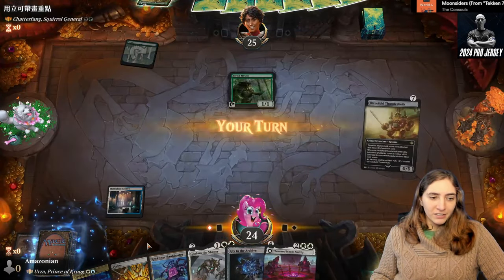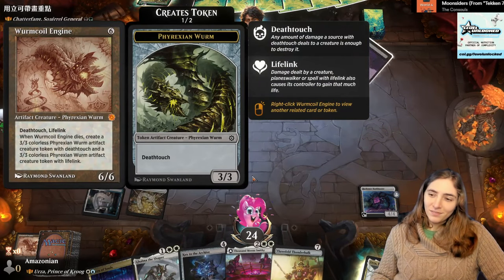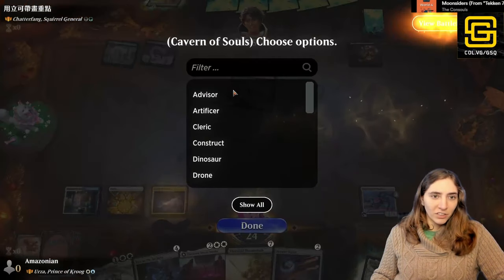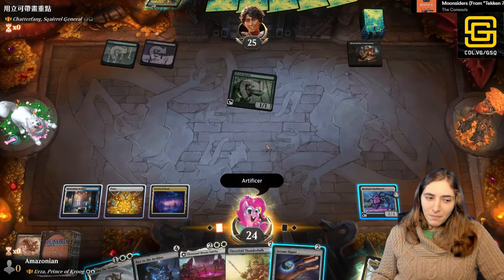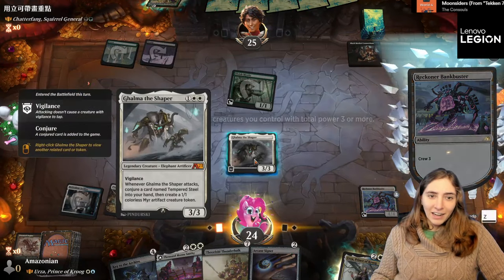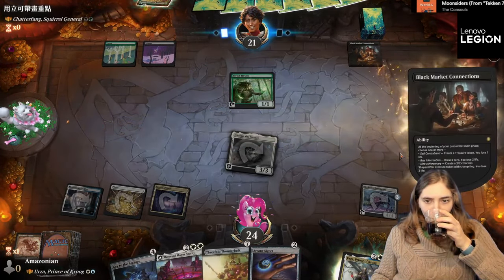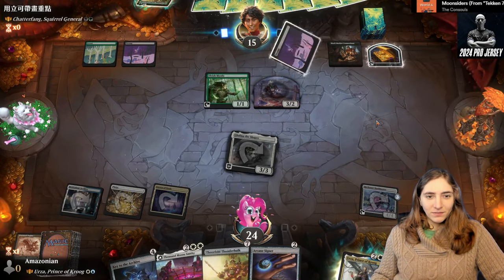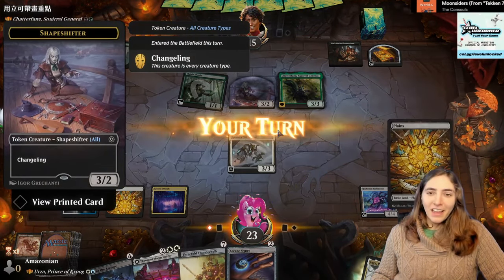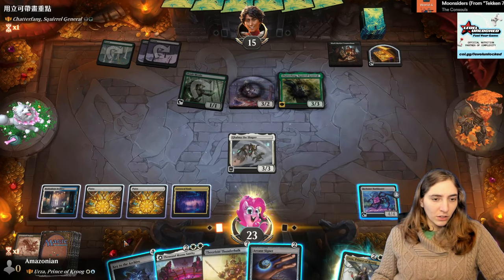I'm going to put this worm in the graveyard. Black Market Connections can make multiple tokens each turn. I'm going to aim Artificer on this — we have many different Artificers we can play in this deck, including Golma the Shaper! Since I have something that can attack, I'm going to swing in. Get in for four with the Reckoner Bankbuster! This is a squirrel — it's everything, including the squirrel.